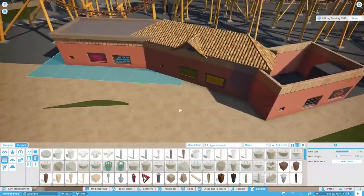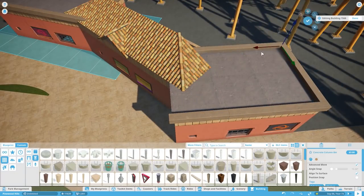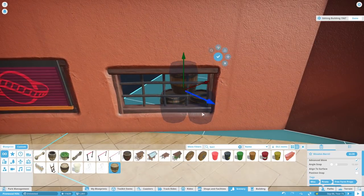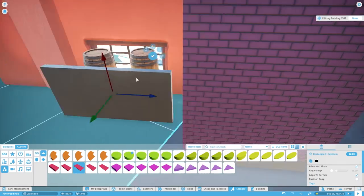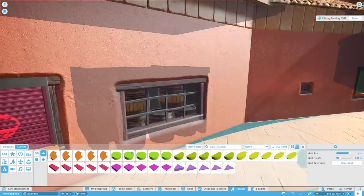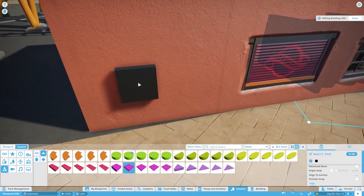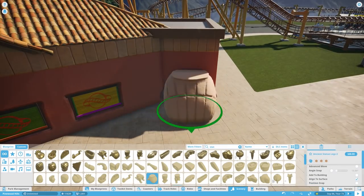Here you can see we're building a QSR stand that frames off the coaster but also gives people places to get drinks and food, starting to bring some guests over to this area. I've got the park limited to around a thousand people at the moment just to help with performance, but I could probably turn that up now. The new PC probably wouldn't struggle at all — I reckon I could open it up to five thousand.